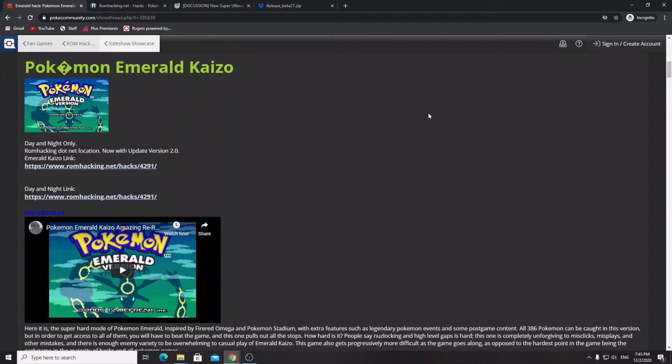Hey, what's up guys, diamondgamerpro here. Welcome back to another video. Today I'm going to be showing you all how to install Pokemon Emerald Kaizo onto your 3DS or 2DS, and that includes the old or newer models, because this is a Game Boy Advance ROM hack.